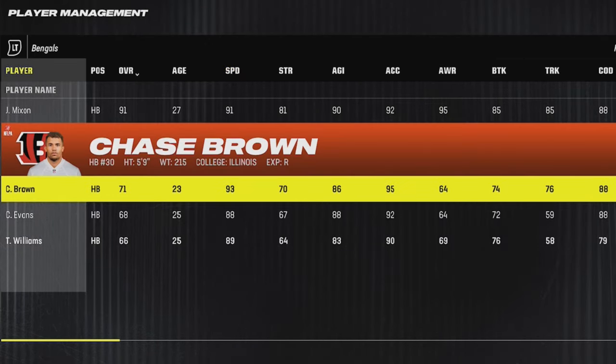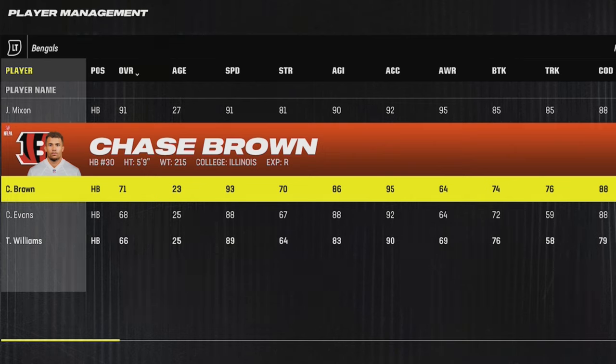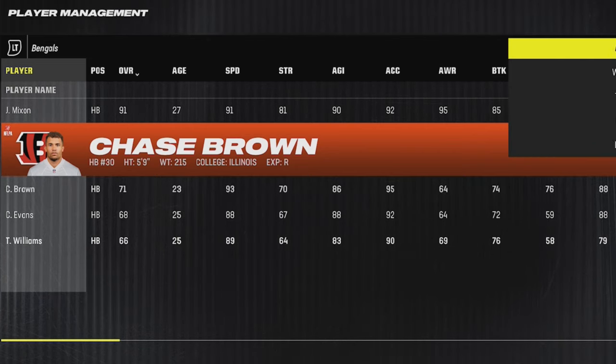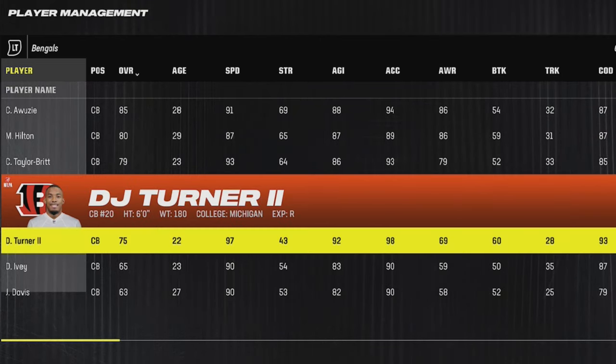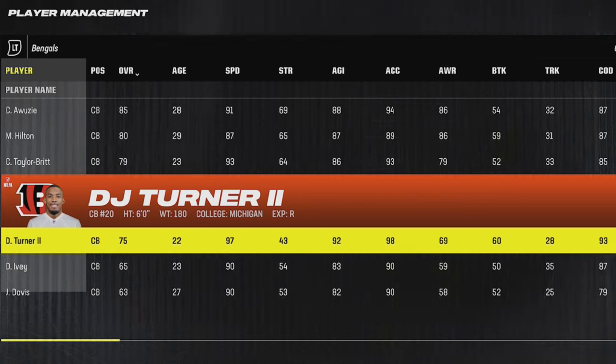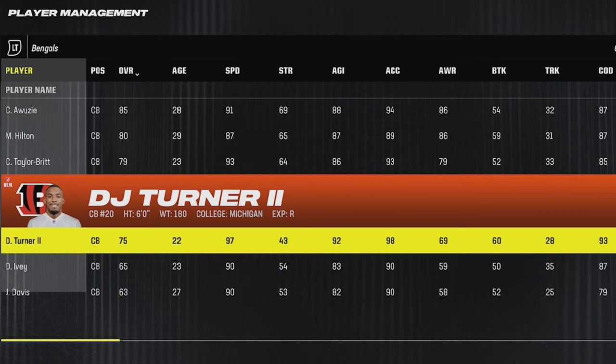The Bengals have a couple of different options, so I'm just going to give them all away. Chase Brown is a 93 speed, 23-year-old running back with a 95 acceleration — a really fast running back to build up. At cornerback they have DJ Turner, who's a 97 speed player at only 22 years old and also has a 98 acceleration, making him the perfect shell of a player for whether you want to send him on cornerback blitzes or have him in coverage since he's 6 feet tall.